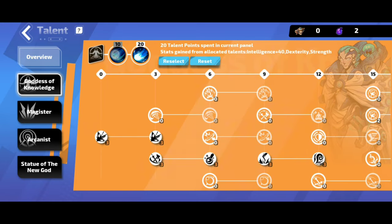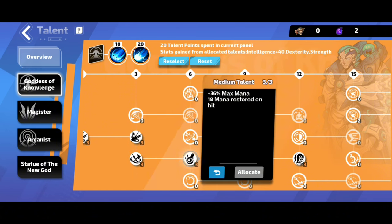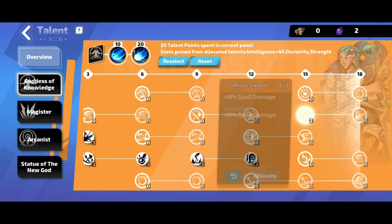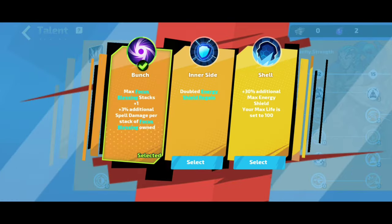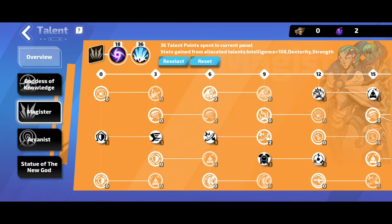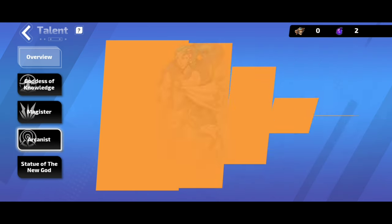For the talent trees, we start with Goddess of Knowledge with the Beacon, then Insight for spell damage. Since this is a mana stacking build, we pack as much mana as possible. I put in Sealed Mana to fit more auras and spell damage. The second talent is Magister with Bunch, with Play Safe included — it's not yet complete as we're still leveling.